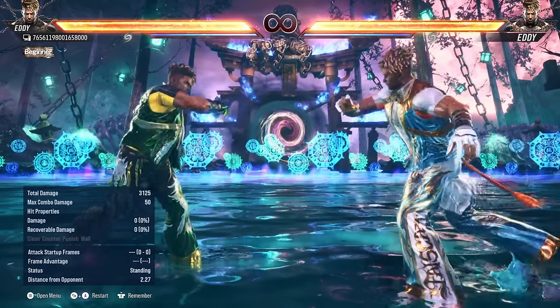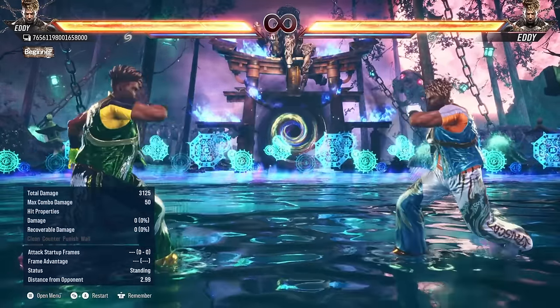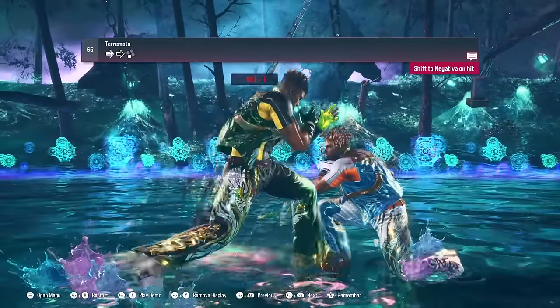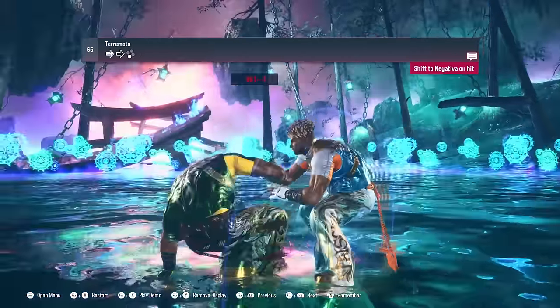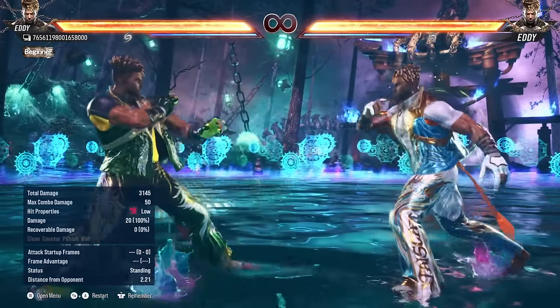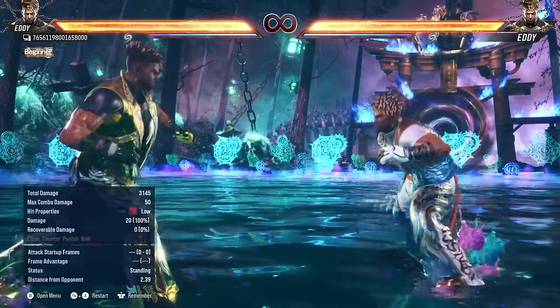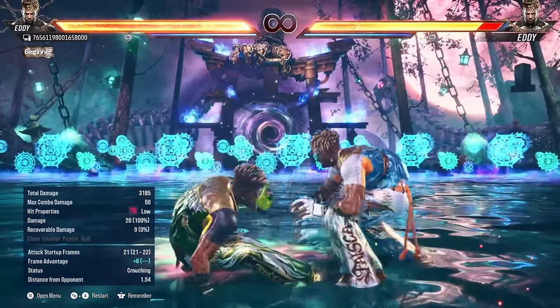Using those Mandinga moves doesn't even matter if you can't get the hit, so let's talk about some of his other really great tools in neutral. I think this is one of the best-in-class moves he has: 4-4-3. This move is insane — you're going to see Eddies spamming this move. It's a plus on hit low that goes into his Negativa stance.